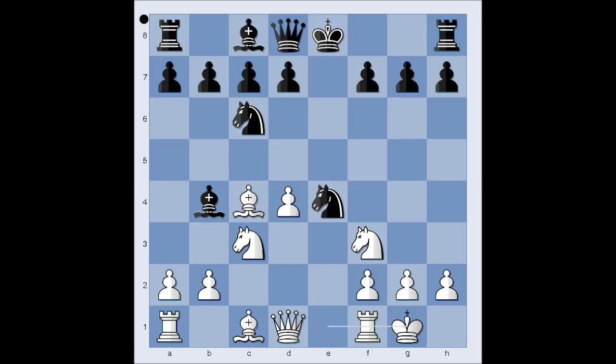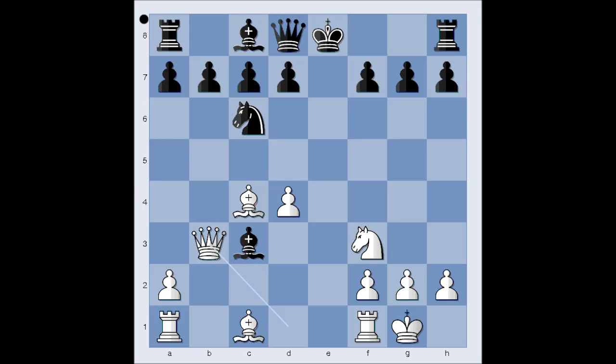In this position, black captured the knight with knight. Pawn takes knight. Black plays Bishop to e7. If Bishop takes on c3, then one of the moves is Bishop takes pawn on f7. Or simply Queen to b3.